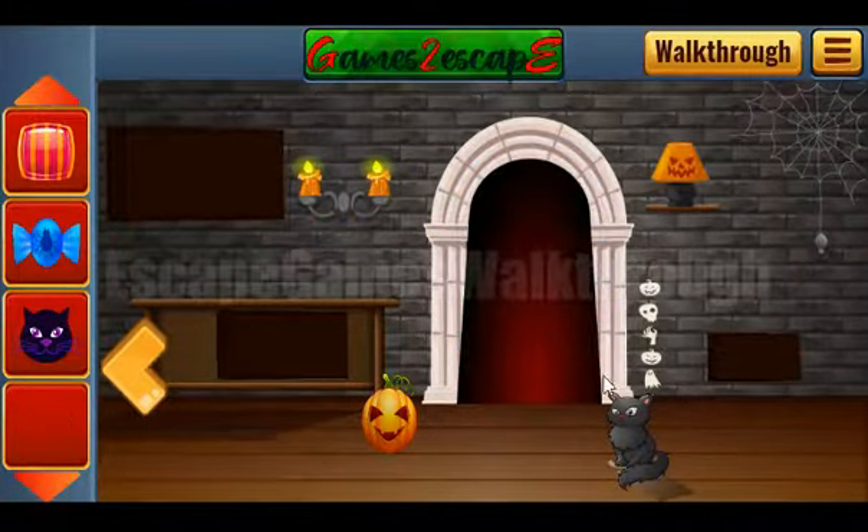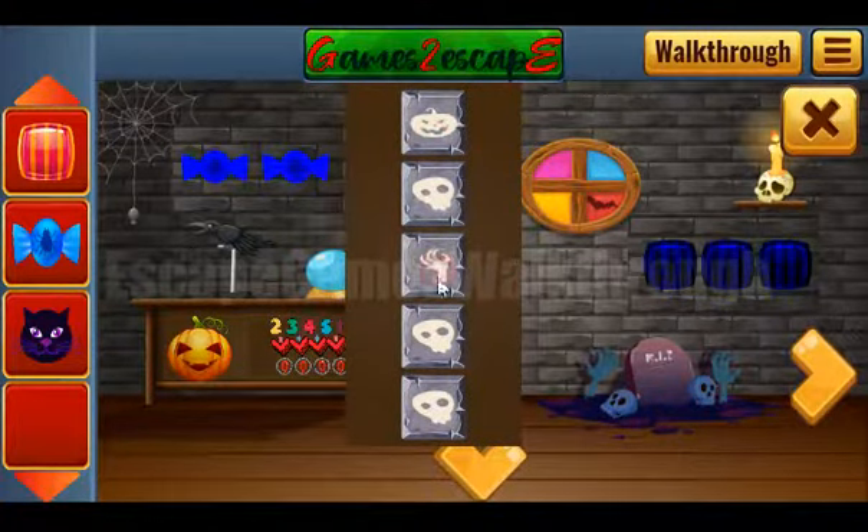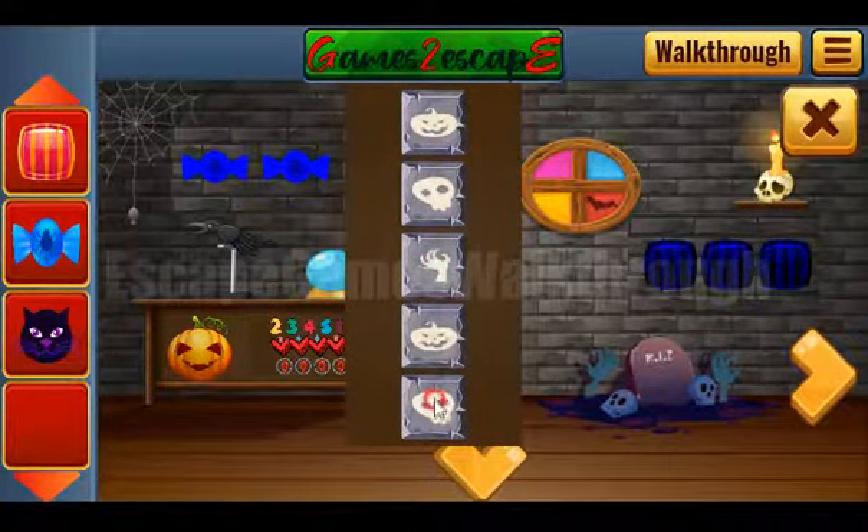Here we can see five icons, and we need to select the same icons here: pumpkin, skull, hand, pumpkin, and the ghost.